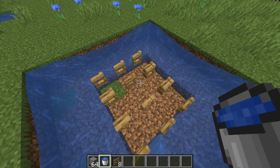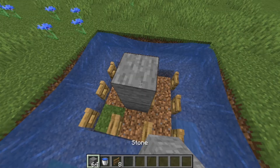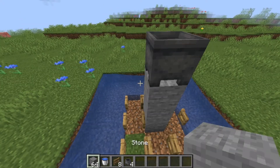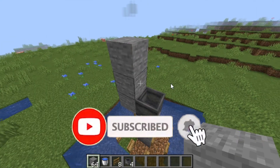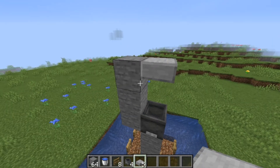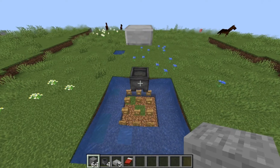Grab your temporary blocks - I'm using stone - and build up by three blocks from the center, then grab your cauldrons and place a cauldron on top. Place your temporary blocks again like so, then place a slab on top right there. Now go ahead and delete all those temporary blocks.